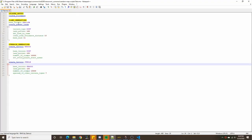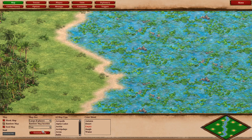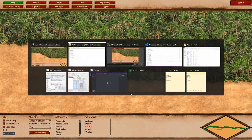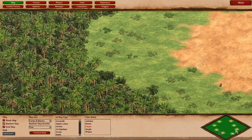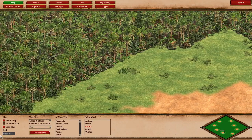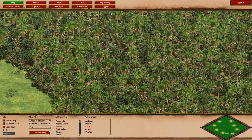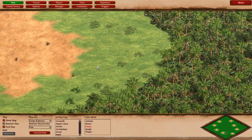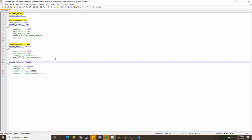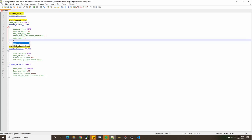Let's pretend for a second that instead of the base terrain being shallow, it was jungle. Without the terrain generation section, the map looks like this. When we bring it back, the jungle avoids the player start areas but not the middle river, because the middle river is gone. That may seem counterproductive — but instead of differentiating the middle river with a different terrain, we can differentiate it with elevation.